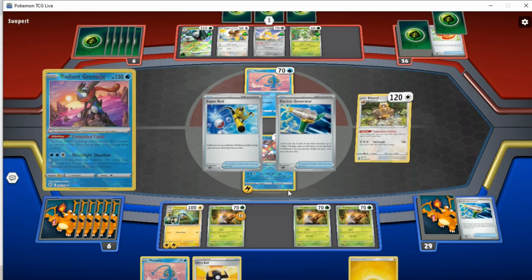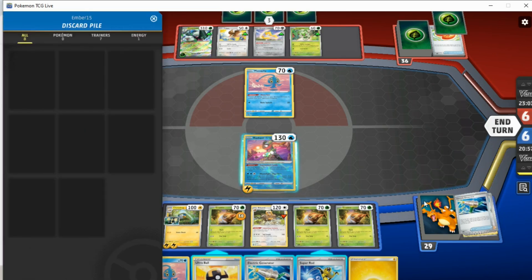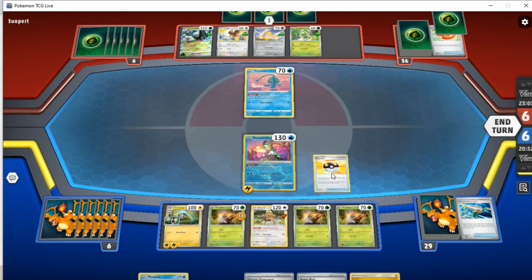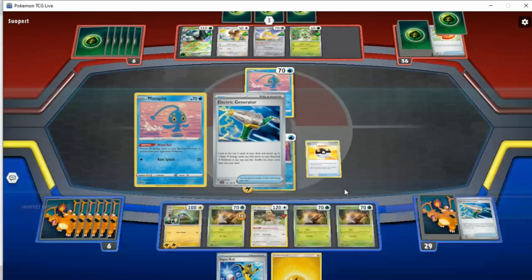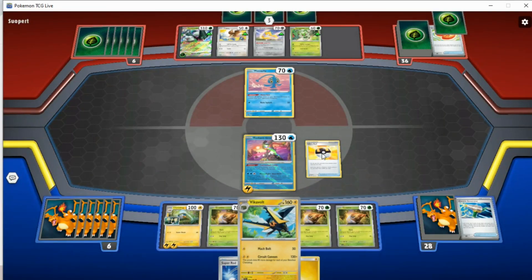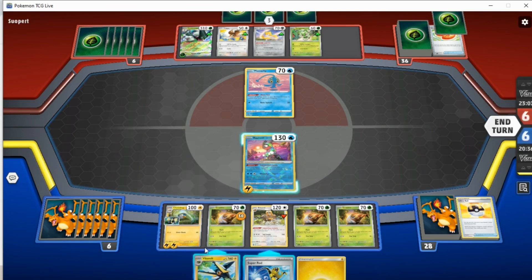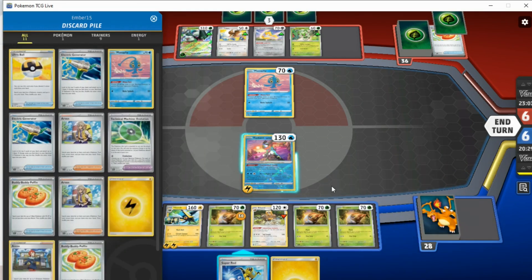We will Bibarrel — yikes, okay, that's not what I wanted. Super Rod — not relevant. We'll discard Manaphy and the Generator. We shall get Vicar Vault. So we will be able to get a KO on Manaphy at the very least — that's something. We can't really do much else, but I think we should be fine actually. We did prize an XP Share by the looks of it. I will use Concealed Cards — we do have to be careful we don't run out of energy.